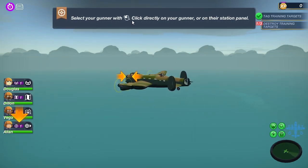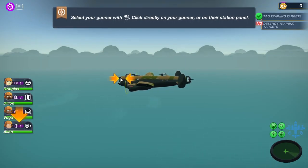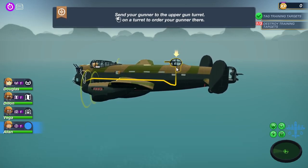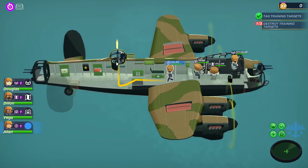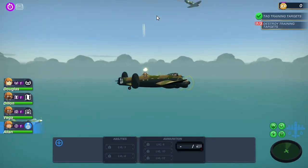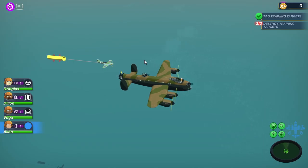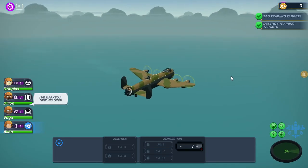Select your gunner with a click directly on your gunner or on their station panel. Send your gunner to the upper gun turret to order them there. That's pretty neat, I kind of like this. Get that target! And now put them in the back. This kind of reminds me of another old game I used to have called B-32 or something like that.